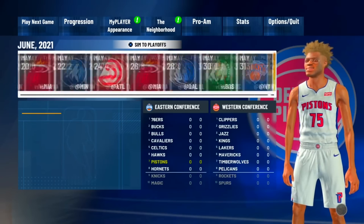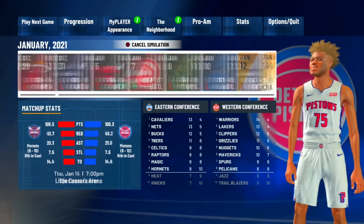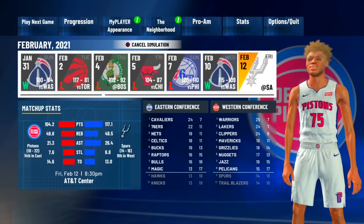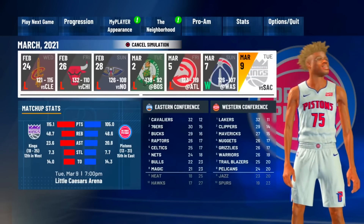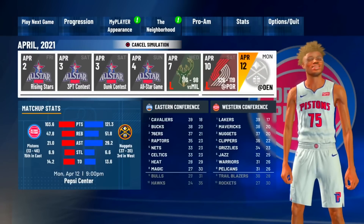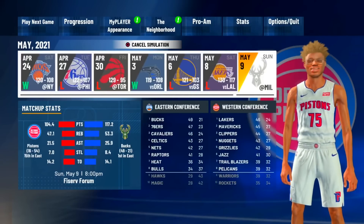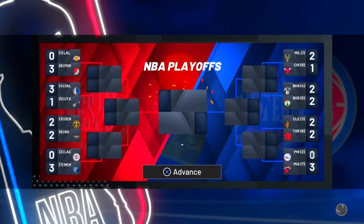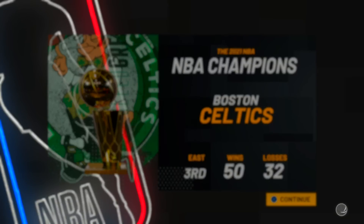Now we're just going to sim to the end of the regular season. Pay attention here because there's important information. What we're taking advantage of is the minute system. By simming this season, it sets up a save point and gets us to the second season, where you get granted a lot more VC. We do not want to play the first season because you're on a 400 VC-per-game contract. Once the season ends, sim through everything in the postseason — as long as you went to the Pistons, you won't make the playoffs.